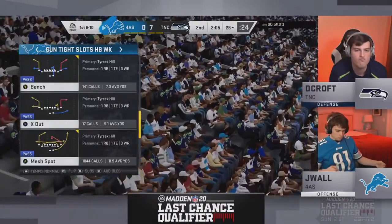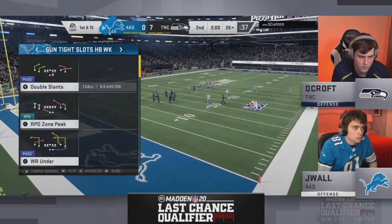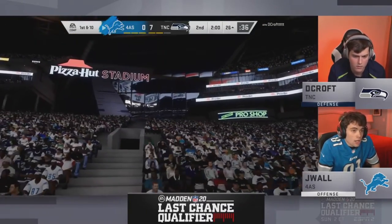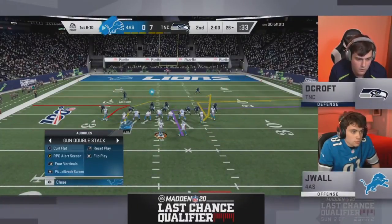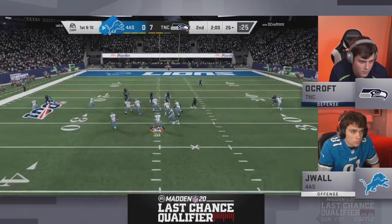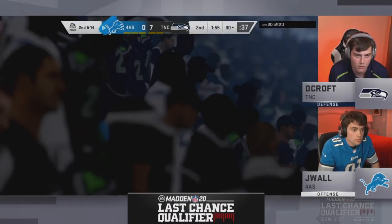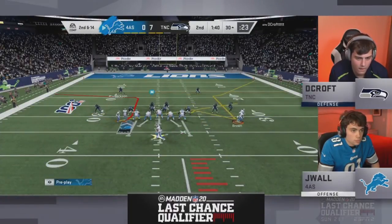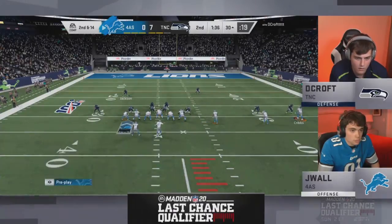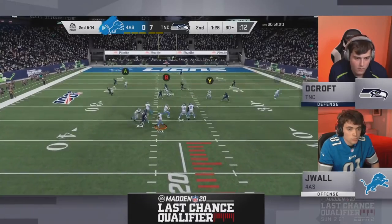Jay Wall will take the underneath all game — he did it in New England against Skimbo too. He doesn't care; he'll throw every underneath route until you get greedy. Vick gets another positive run. Skimbo is concerned about J-Wall taking hits with the quarterback since fumbles happen in this game. In the game against Fancy, J-Wall ran a lot of five-wide quarterback draws, and the winning play was a QB draw late.